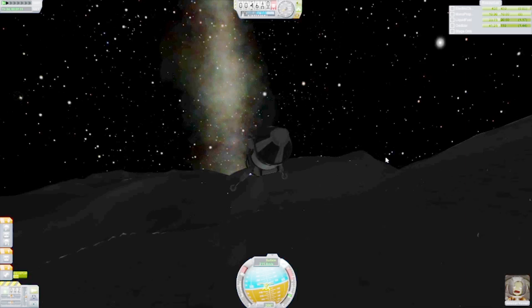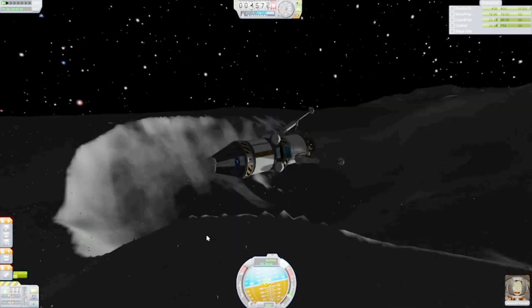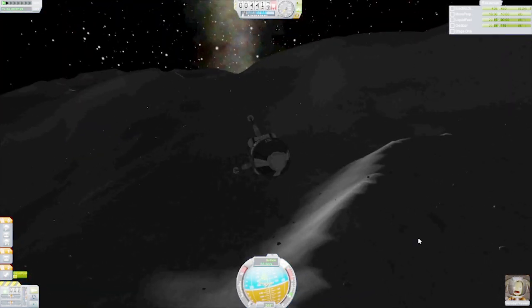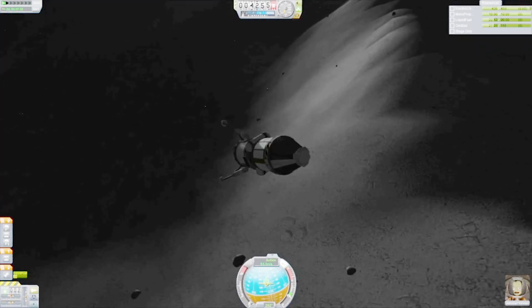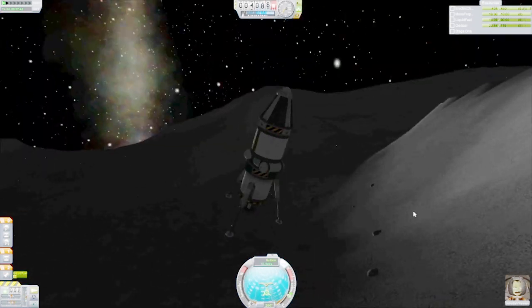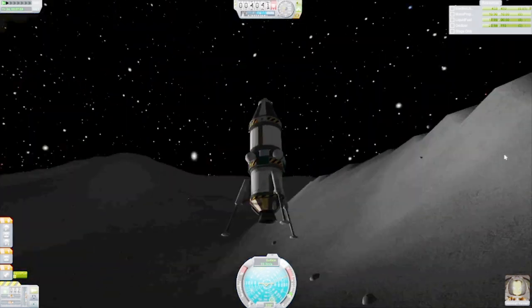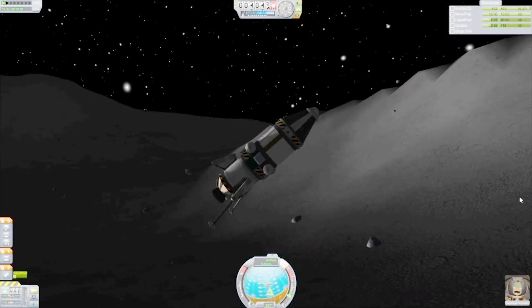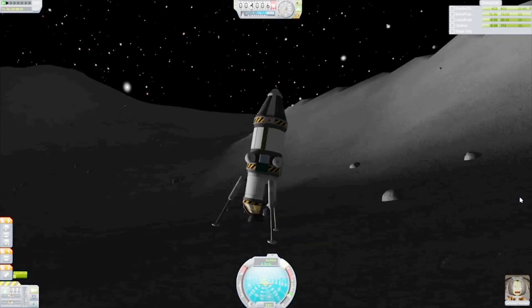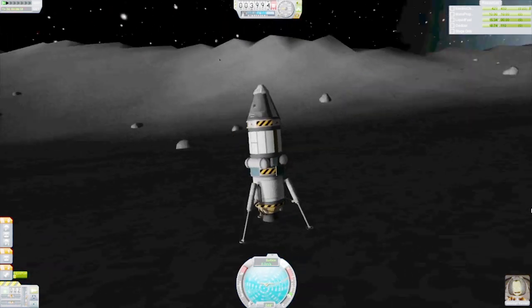Here we are, we're just landing right now. You can see I'm coming in really, really low, but this is because it's the most efficient way to land on the moon, or to land on any celestial body without an atmosphere. It's just to come in really low and then burn at your periapsis, and your periapsis should be just touching the ground. That is the most efficient way to land in the ideal situation where the object you're landing on is circular.